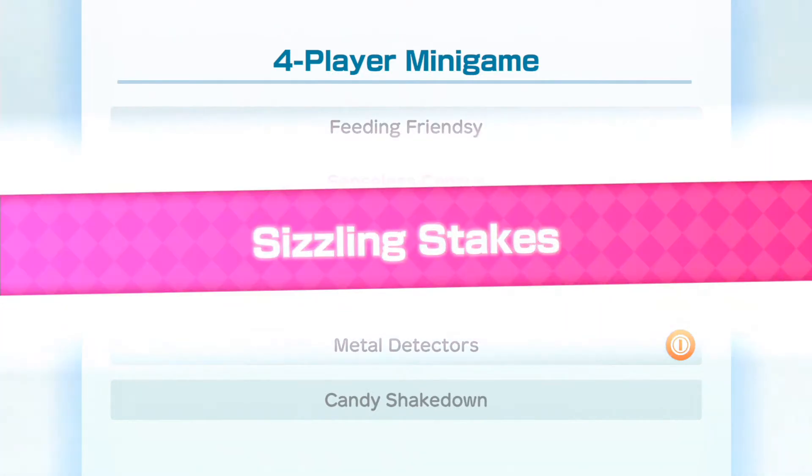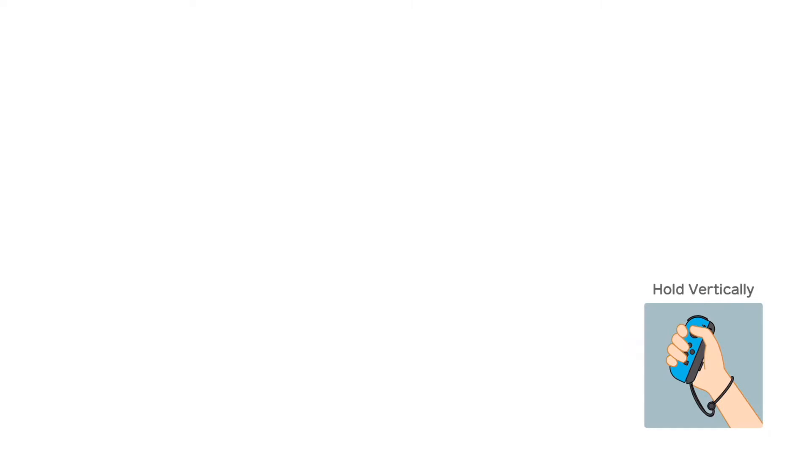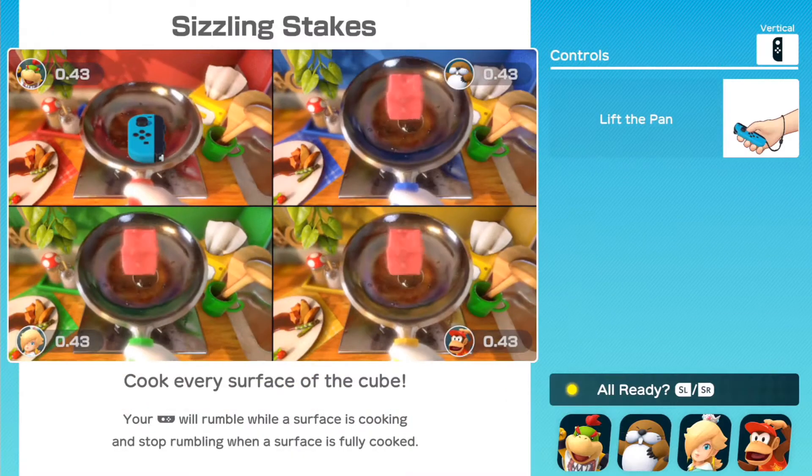Let's see what the next minigame is — it's Sizzling Strakes, which I think is actually a pretty interesting new type of minigame. We need to hold the Joy-Con vertically, so let's get to it.